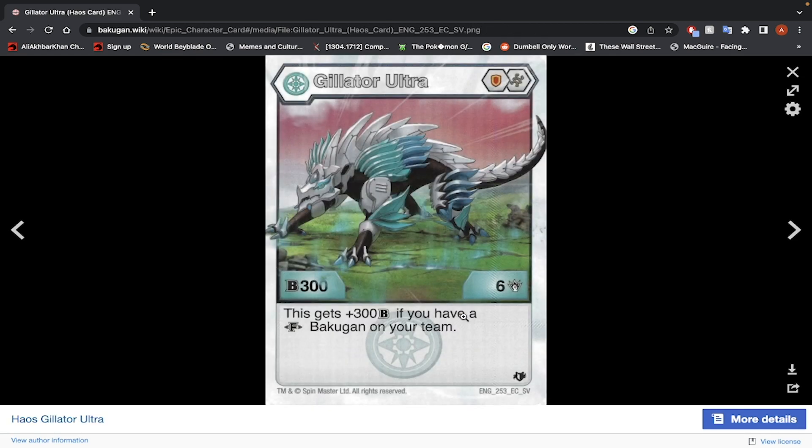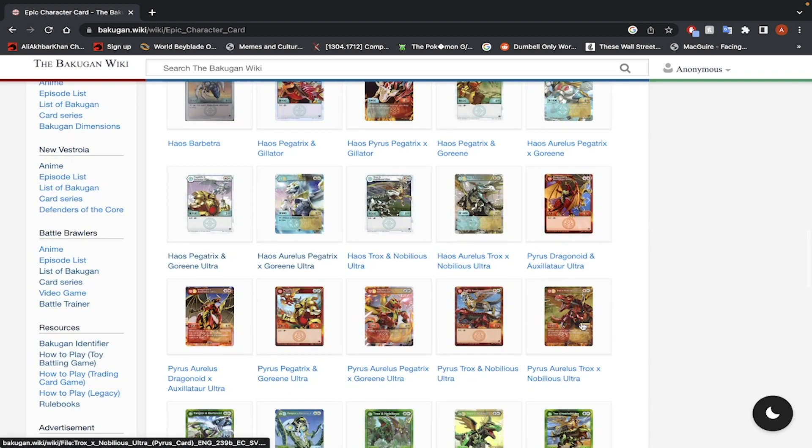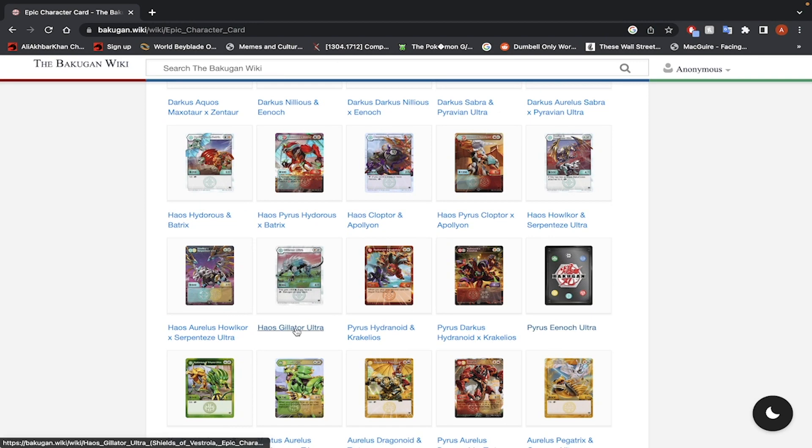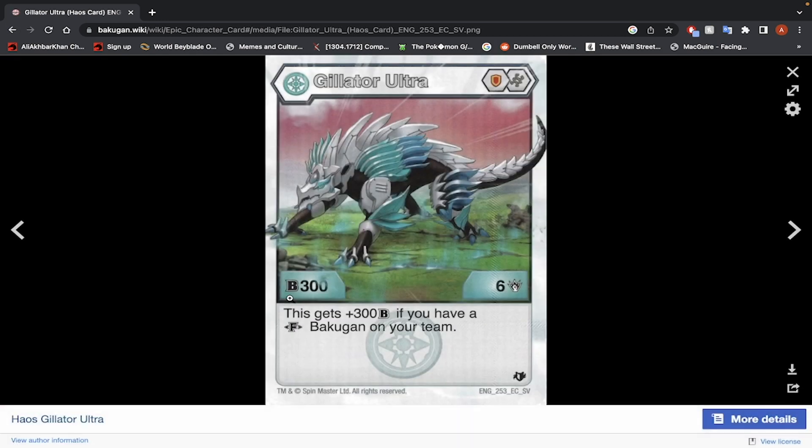Haos Gilitar — Shield Core and Helix Core, 300 B-Power, 6 damage. This gets 300 B-Power if you have a Fusion Bakugan on your team. With the plus-600 Helix Core, you're at 600 B-Power — still a bit too low. But it has 6 damage which is nice. The fact that you need a Fusion Bakugan to give you a boost in B-Power when your damage is what you want to focus on is kind of sad. It has a Maximus evolution, and the damage for this Bakugan is pretty good. So use this for damage, not B-Power. I don't know why it's giving you a boost in B-Power.